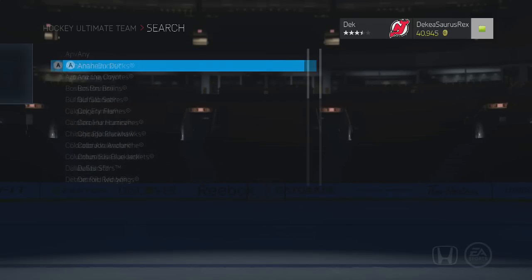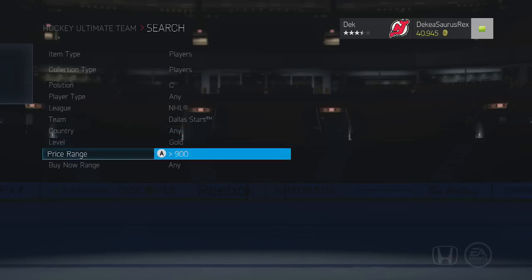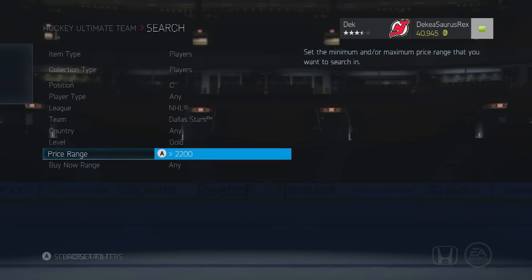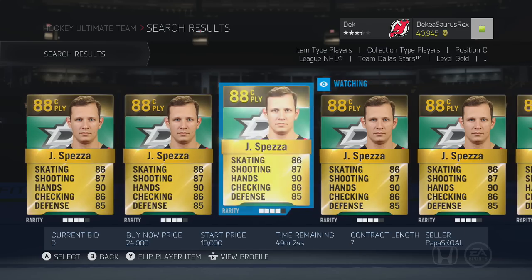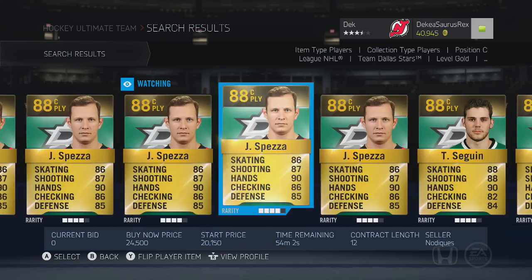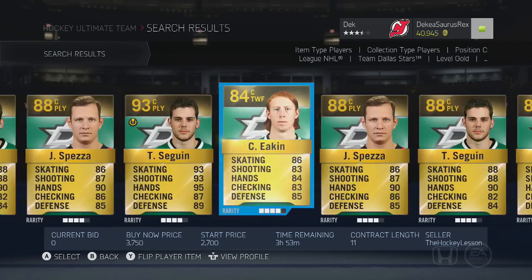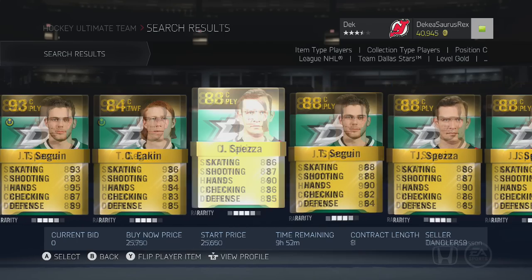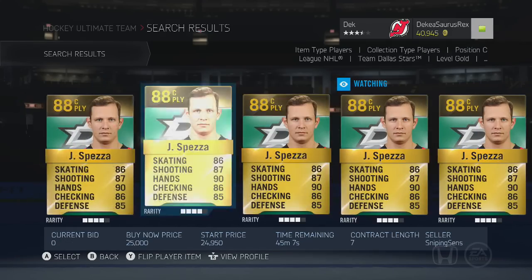If you buy packs, just buy a lot of pretty good players for what seems cheap, thinking they're going to rise, and wait two, three, maybe four weeks — their prices may rise a lot. Like Jason Spezza — you could have gotten him for 20k — I feel like that guy's going to be 40 or 50k in a few weeks. That's just my opinion. You could try winning him in a bid, but that's pretty hard.